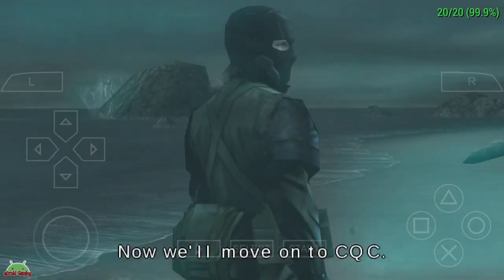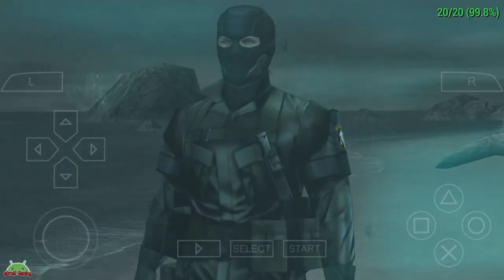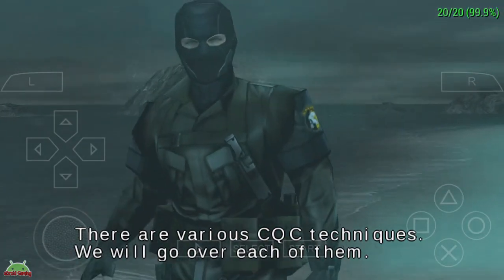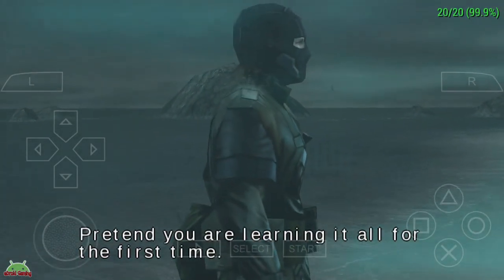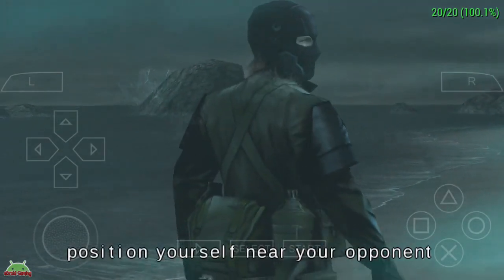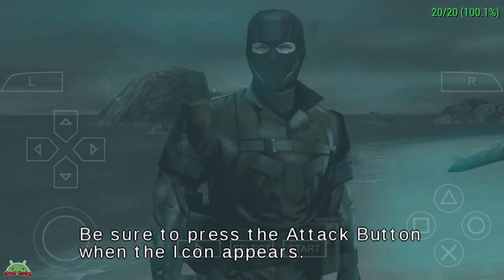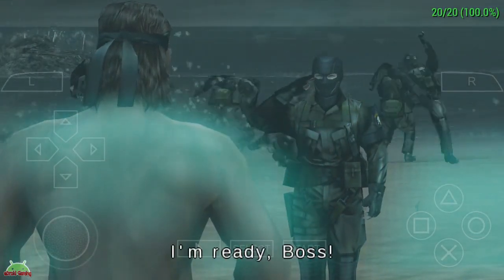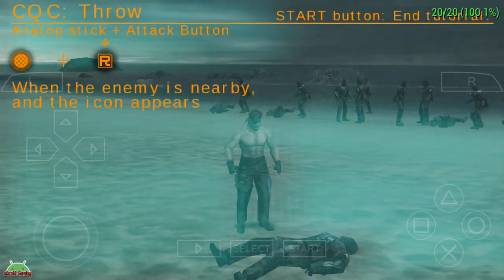Now we'll move on to CQC — close quarters combat — which refers to engaging an enemy in battle at very close range. It is a quick and efficient way of eliminating a threat. There are various CQC techniques and we will go over each of them. Don't get cocky because you think you know them — pretend you are learning it for the first time. The first technique is throwing your opponent. Position yourself near your opponent and press the attack button while you tilt the analog stick. Be sure to press the attack button when the icon appears.